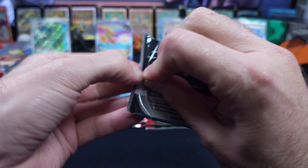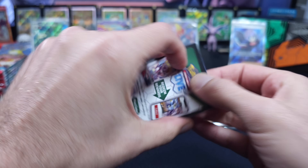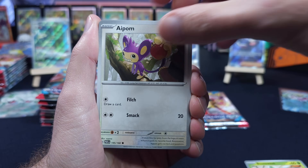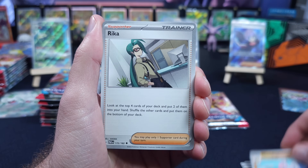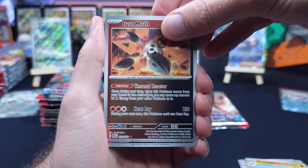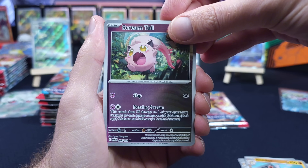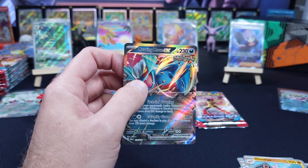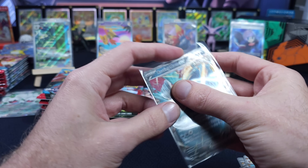Y'all completely kind of botched what I wanted to do for the giveaway, but I was going to do it either way. Make sure you leave in the comments your favorite hit that we pull out of this video, and we will make sure to do a giveaway for a Paradox Rift ETB. Back to back — look at that, that's kind of cool. We are on our way to continuing to be almost a hundred percent opening this booster box when it comes to hits.